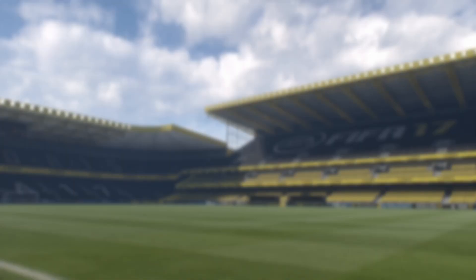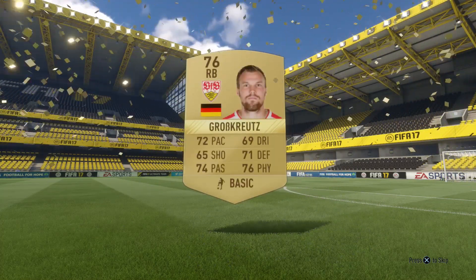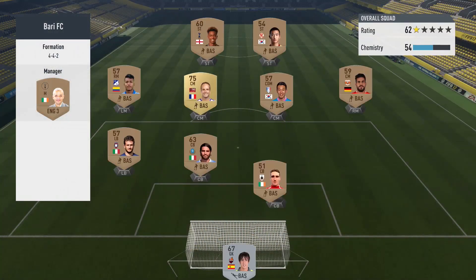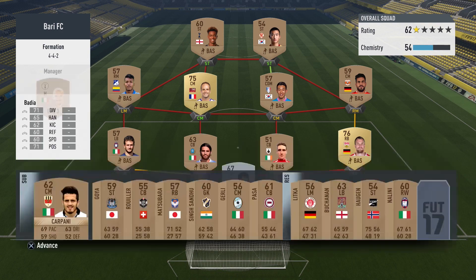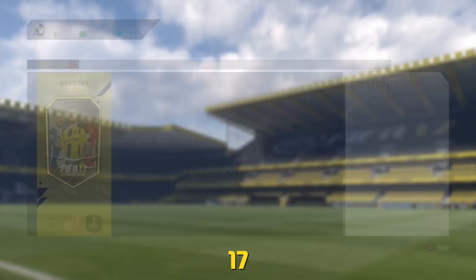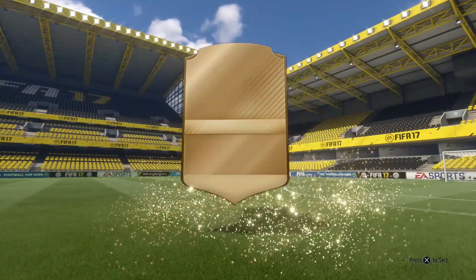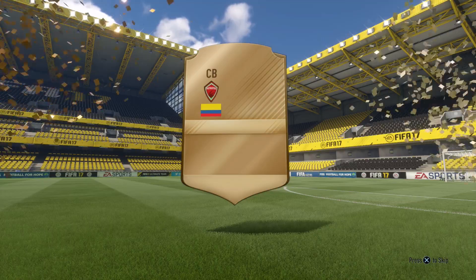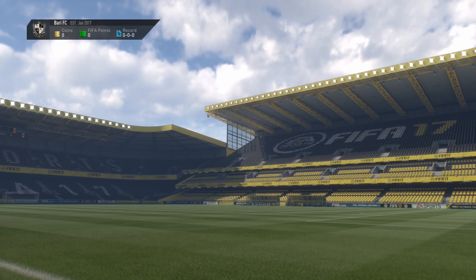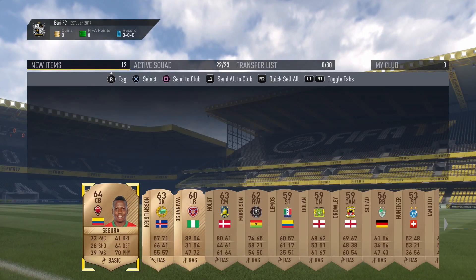A lot of stuff's going to be going on in the background here whilst I explain some of the ideas, including my starter packs. Each division, I'm going to spin a wheel and I have to use a squad from one of the top five nations. When we get to Div 1, maybe we'll mix it up and allow hybrids. But every division we have to use a top five league — other than the first one, Div 10, where obviously we're not going to have too many coins in the bank.